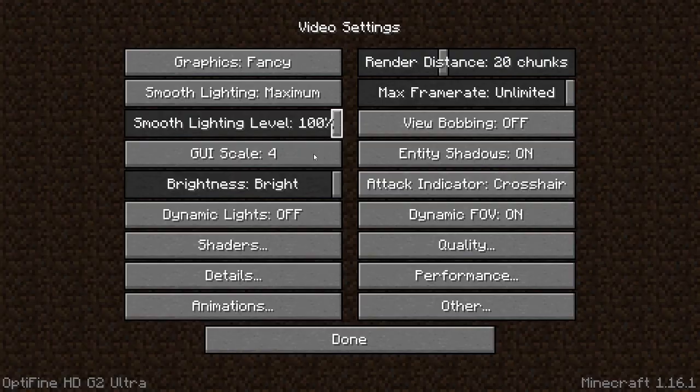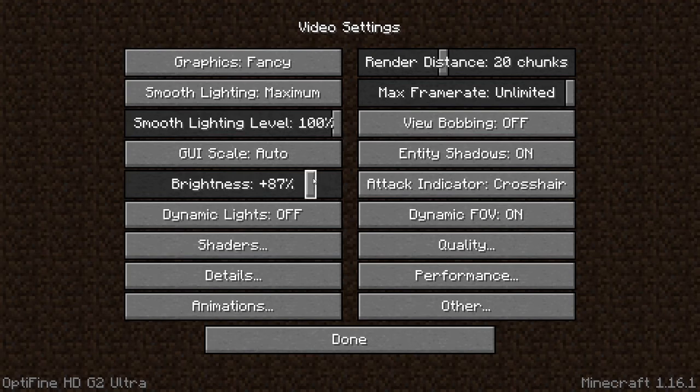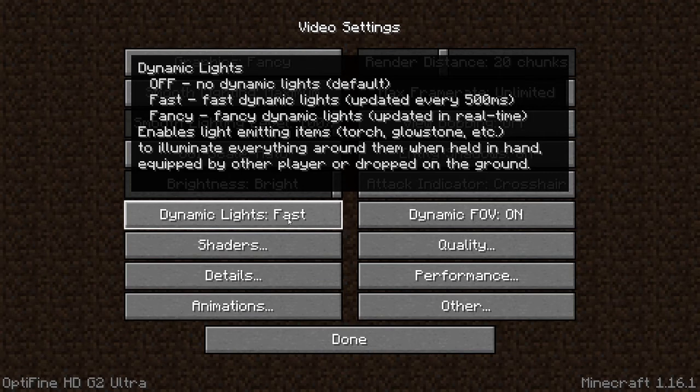Brightness — you can change it to moody or a little bit between. I like bright because if I'm playing survival I can see the caves without torches. Dynamic lights will just make it nicer — I'll put it on fancy. I will be going over shaders in another video. The details and animations sections are Optifine features.